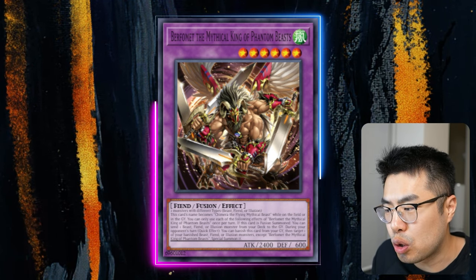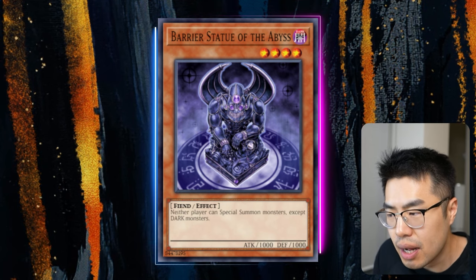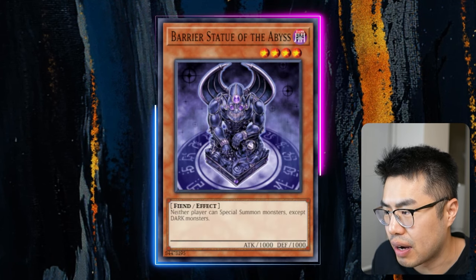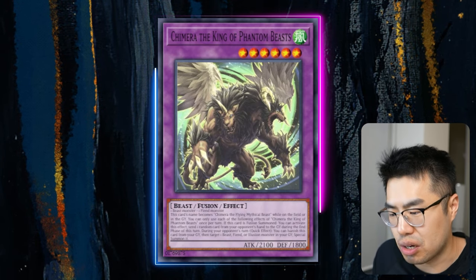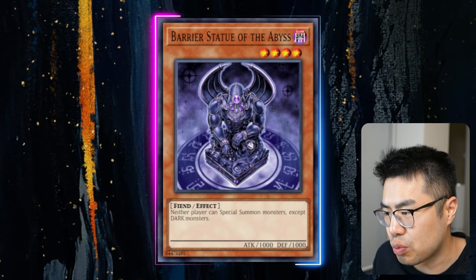But of course, you can do some cool things with this card, including locking your opponent out using Barrier Statue of the Abyss. What happens is when you summon Burfament, you Foolish a fiend monster from your deck in the form of Barrier Statue. Then, because you have the other Chimera in your graveyard, you can use Chimera's effect to banish itself during your opponent's turn, summon out that dark statue, and effectively lock out your opponent from playing.